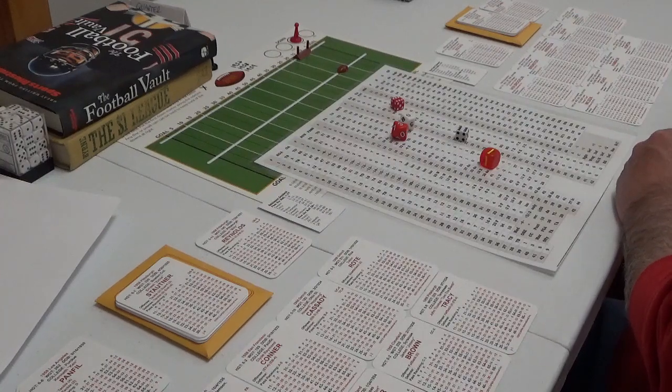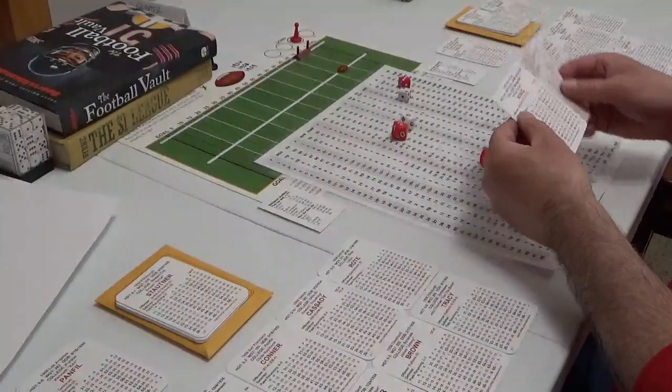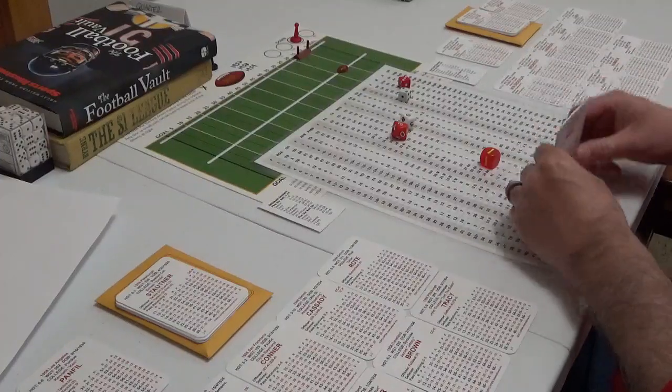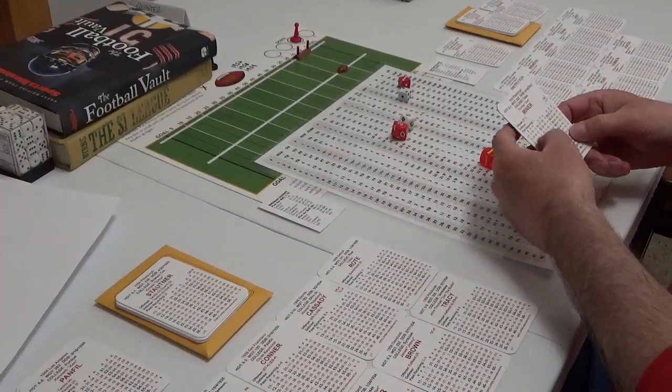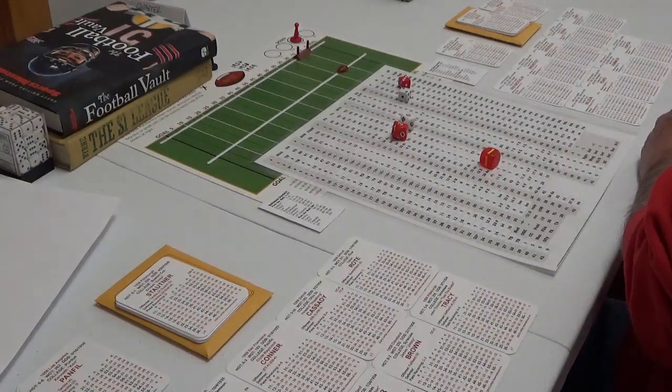Extra point — 32 is 27, 27 is good. We've got a tied ball game — 7-7 at halftime. Absolutely brilliant. It took both teams all half to get something but they did it. Baltimore is going to get the ball to start the second half, New York kicking off.